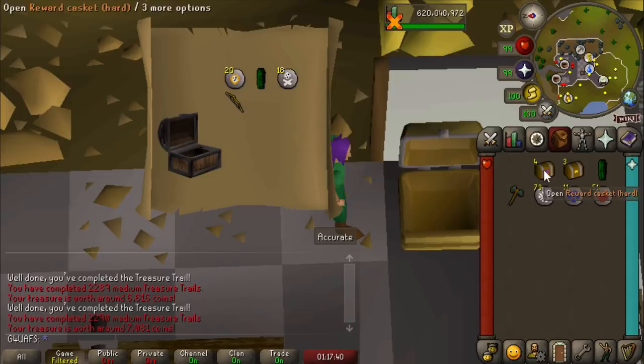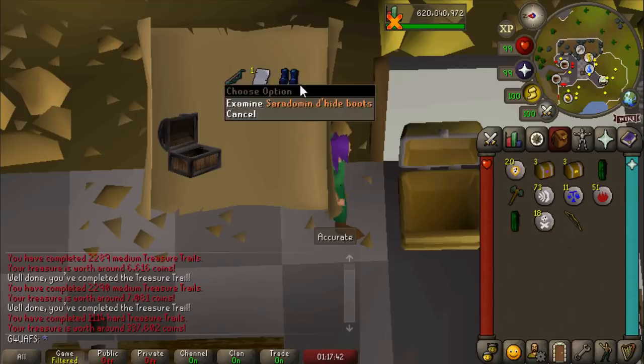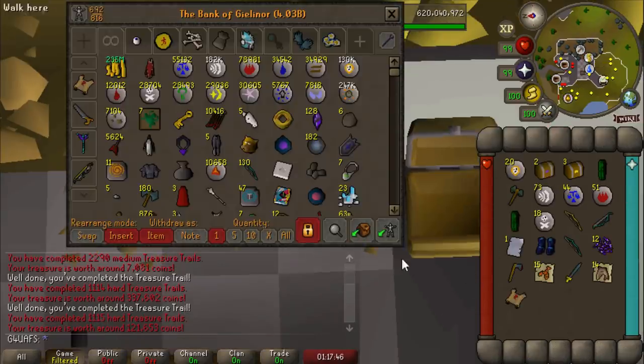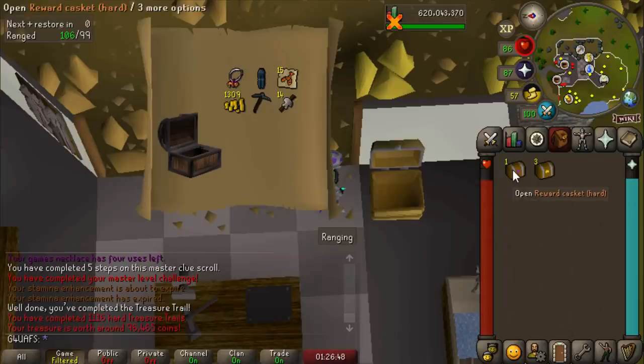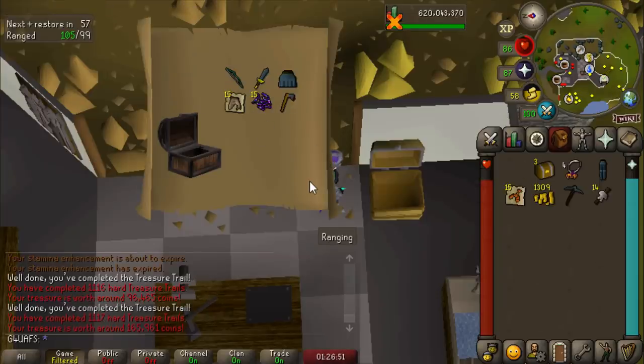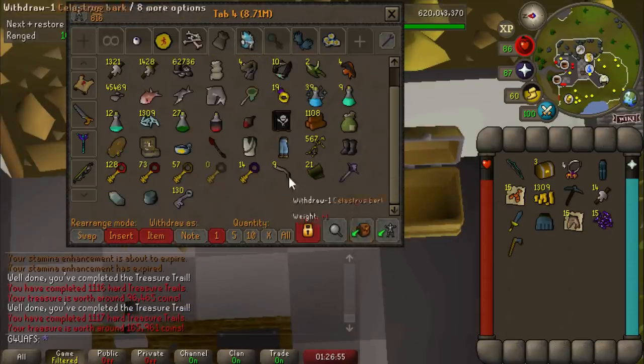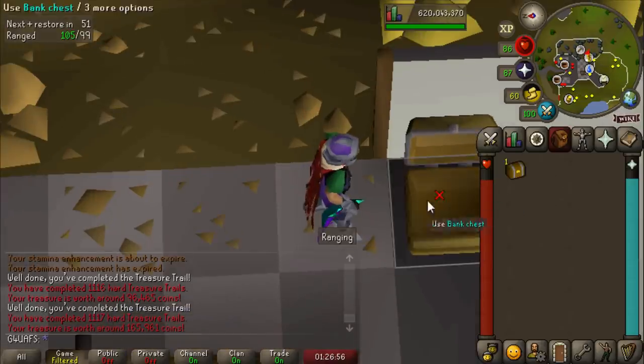Medium clues — not so great. The hard clues — oh my goodness. First one: some Saradomin boots. That's what you like to see. And a master clue! Let's go — I'll happily take more of those master clues if you're handing them out. A trimmed glory — that thing looks so cool. The next hard clue is a bunch of garbage, but we have three elite clues.